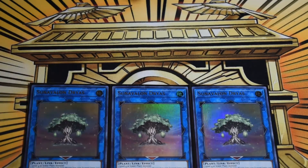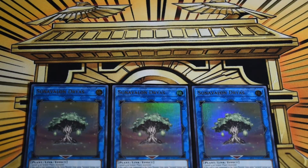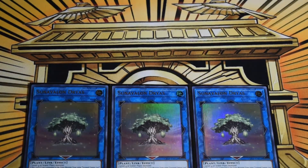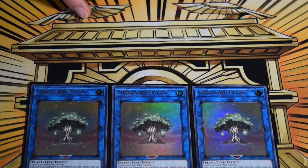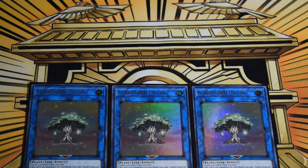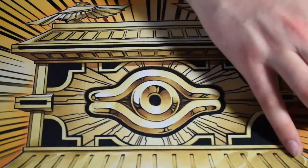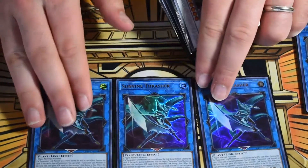Hopping into the extra deck: three of the small tree, the Dryas. Apologies if I butcher some of these names. This is our most-used card — in a full combo you burn through your whole extra deck. Dryas searches your Sunvine spell/traps from deck to hand: specifically Sowing and Shrine when summoned to the extra monster zone, and that's not a hard once-per-turn. It also lets you spit out a Sunvine link to a zone it points to if you take effect damage and gain that life back.